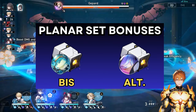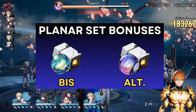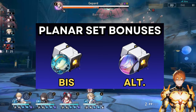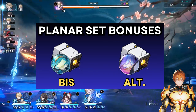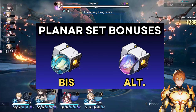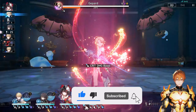For planar ornament sets, the primary option is Broken Keel. It provides additional effect resistance, so combined with his trace and talent you'll have 70% effect res without any substats, making 100% very easy to achieve. The 10% crit damage buff also activates right away since meeting the 30% requirement is extremely easy. The second option is Penacony, Land of the Dreams — not so much for the 5% energy regeneration rate, but for the damage boost it provides to imaginary characters like Ratio or Topaz.